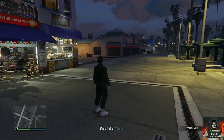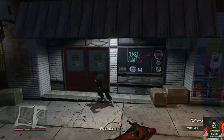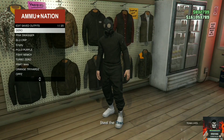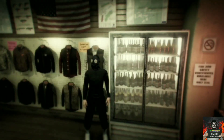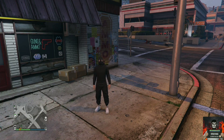Once you load into the mission, your character should have a gas mask on. Make your way over to the closest ammunition store, go over to the outfit section, and save this as an outfit on slot one again. Back out from the front counter, pull up your phone, go over to the jobs list, and quit the job through the phone.